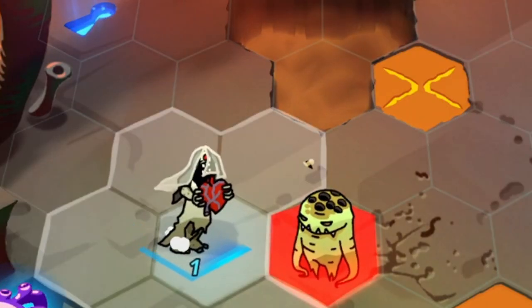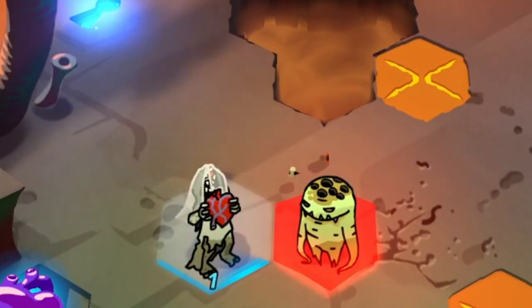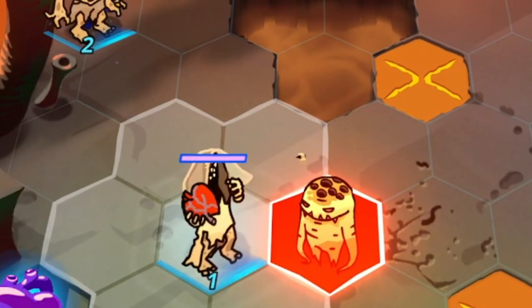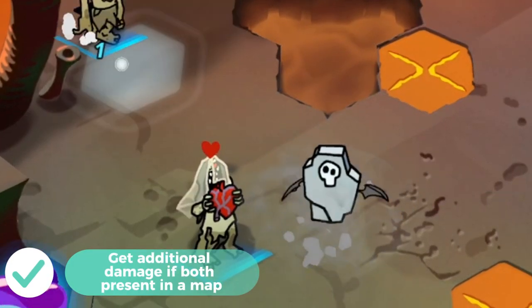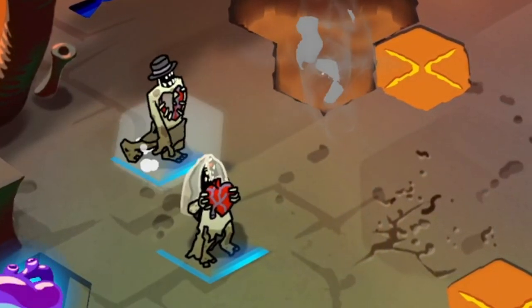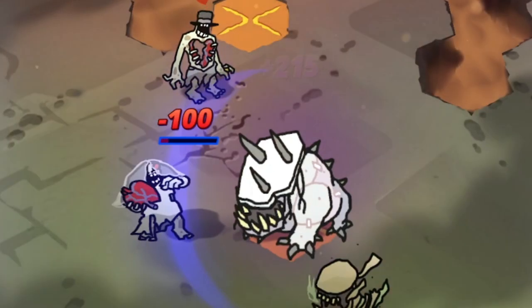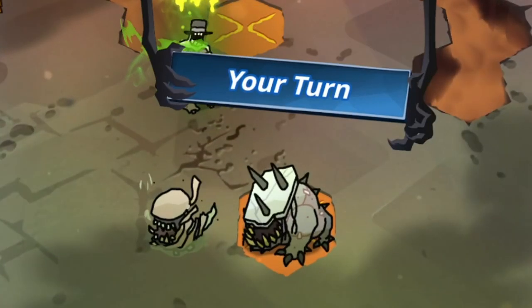What I usually do with them is use them for surprise attacks. For example, I will only summon Jill, and then if I get a chance to attack the enemy, I will summon Ted for the pairing bonus, and most of the time I get the enemy with that. But how to deal with them? Well, it's very easy — we just need them to lose the buff, and in order to do that, you just need to kill one of them.